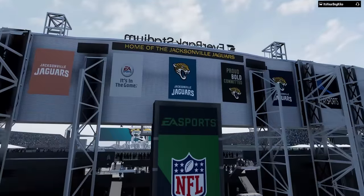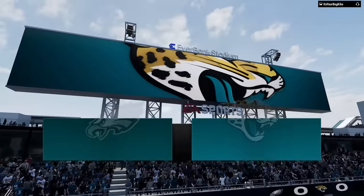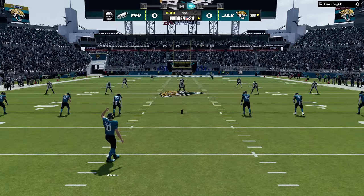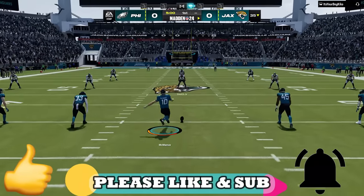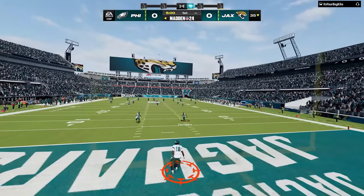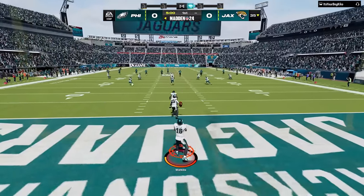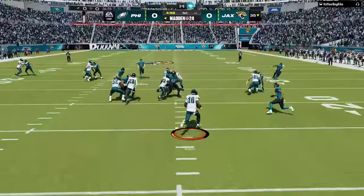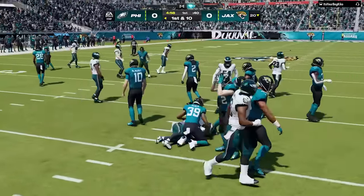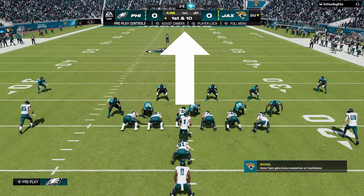The next tip starts at kickoff. A lot of these tips might seem small, but football is a game of inches and the little things matter. Most games are decided by accumulation of small details that add up to big results. When I receive the ball on the opening kickoff I have two options: take the touchback, which will most likely give me better field position, or return it and sacrifice field position for something more important — getting to a hash mark.